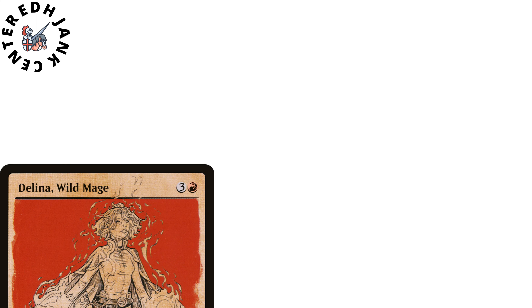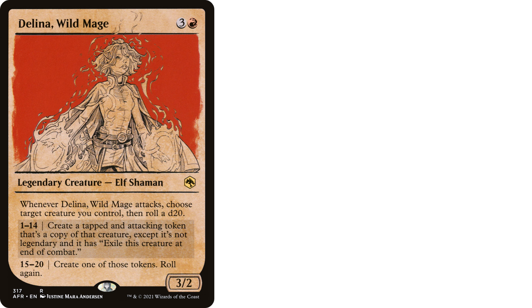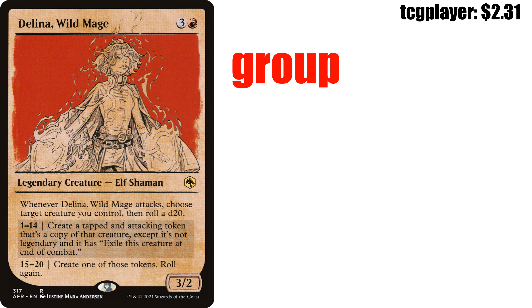Let's move on to our Commander. Delina, Wild Mage is three and a red, legendary creature — elf shaman from Adventures in the Forgotten Realms. Whenever Delina attacks, choose target creature you control, then roll a d20. On a 1 through 14, you create a tapped and attacking token copy of that creature — not legendary, and it exiles at end of combat. On a 15 through 20, you create one of those tokens and roll again. She's a 3/2. We are going to be dealing damage to each of our opponents, stuffing this deck with creatures that deal damage to each opponent on ETB.